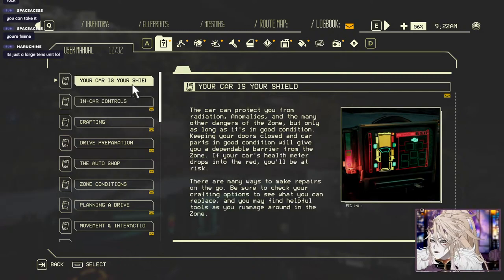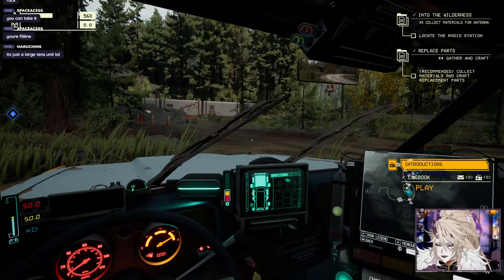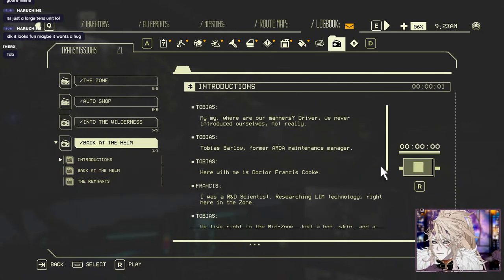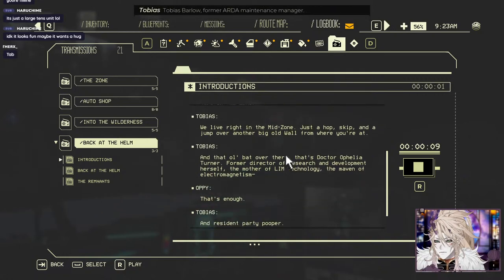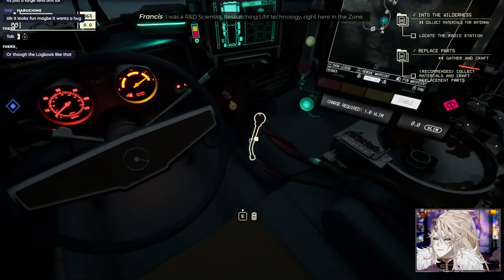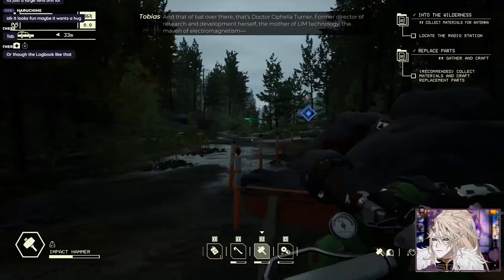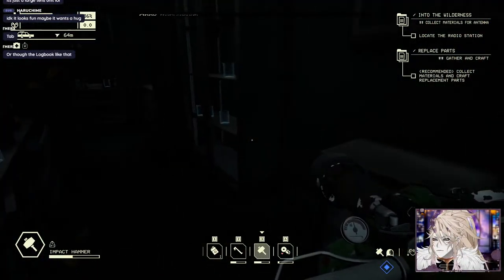Introduction logbook - your car is your shield, it can protect you from irradiation, anomalies, and many other dangers. Oh, introductions - back to the helm. Driver, where are our manners - we never introduced ourselves. I'm Tobias Barlow, former ARDA maintenance manager. And here with me is Dr. Francis Cook, ARDA scientist researching limb technology right here in the zone. We live just a hop, skip, and jump over another big wall from where you're at.